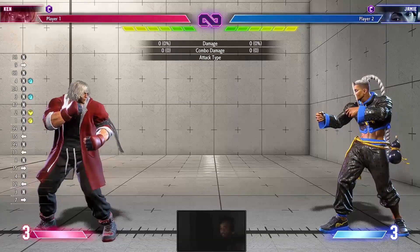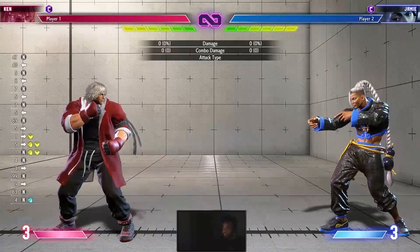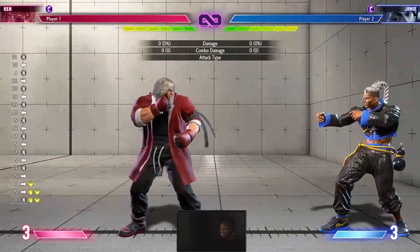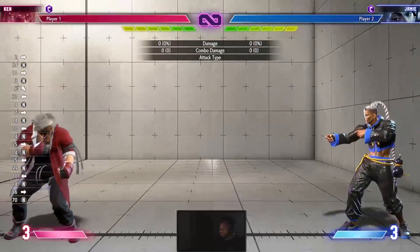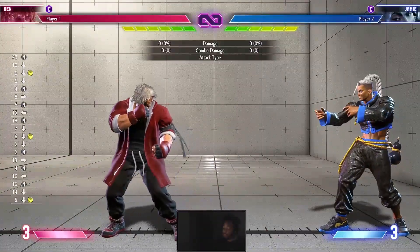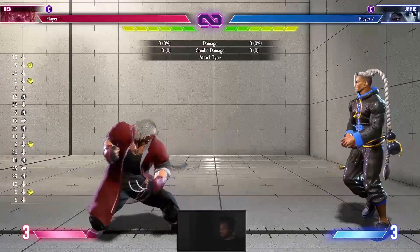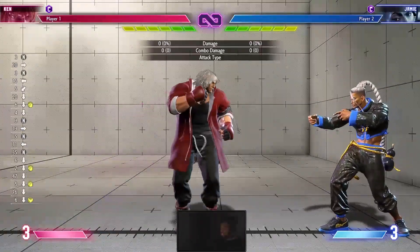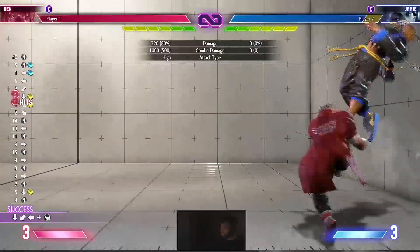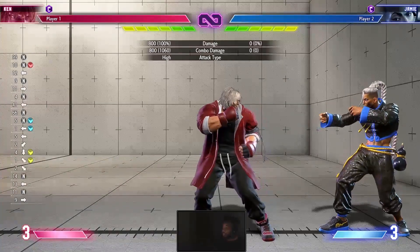Why is that? Because, as you can see the bar I'm pointing at — you can't see my finger — the Drive Gauge, which is that green bar up top, has a couple of key mechanics tied to it. One of them that we're gonna be focusing on today is Drive Rush. Because in this game, fighting games in general, neutral is very important. And in neutral in this game, you can use your pokes. If you don't know what those are, that's basically a long range move that you can throw out in neutral. Depending on how good that button is, you get special properties — like you can special cancel, it has good range, good knockdown, good hit stun, whatever.